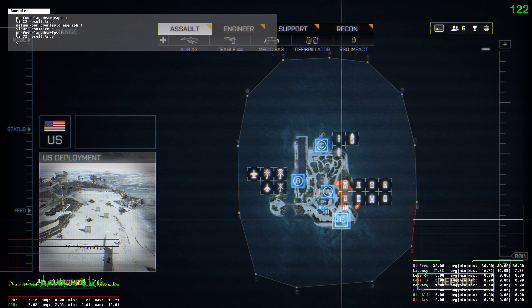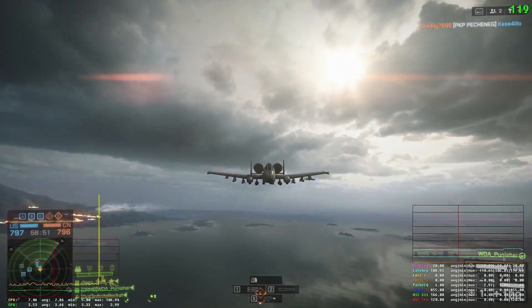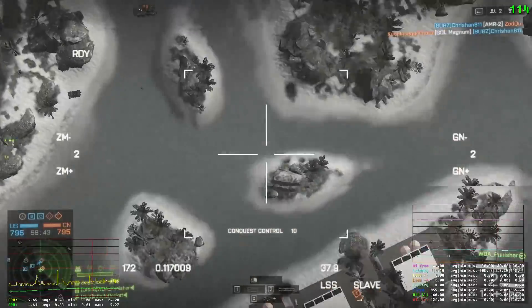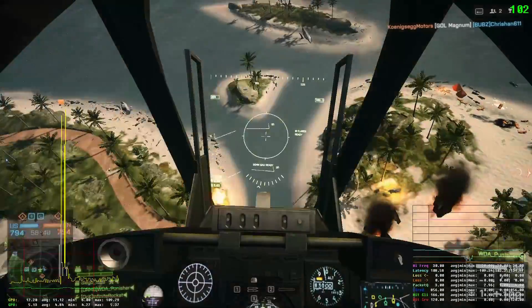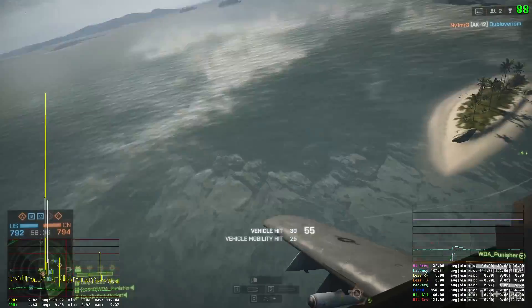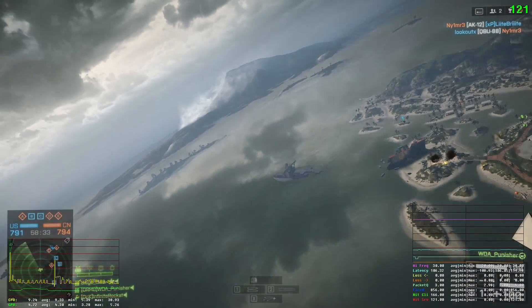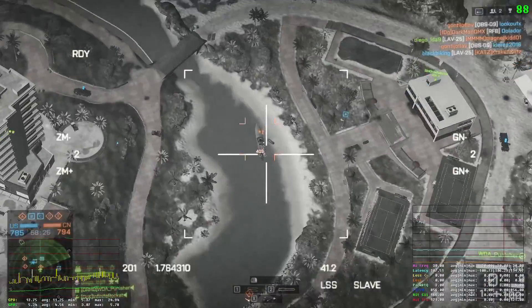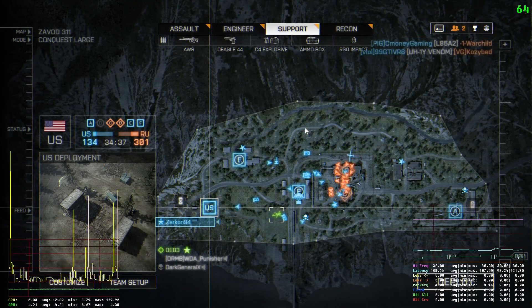The great thing about the performance overlay draw graph on the left is it will show you your bottleneck based on whatever has the most load. If the yellow line is way above the green line, your CPU is bottlenecking your frame rates, and vice versa if the green line is above the yellow line. It will also show you a problem many people are having with Battlefield 4 nowadays — stuttering. With Mantle especially, the game puts a heavy load on your CPU and for a millisecond or two your CPU hits 100%, and you'll see a big yellow spike shoot up and come back down. That is what stuttering looks like.